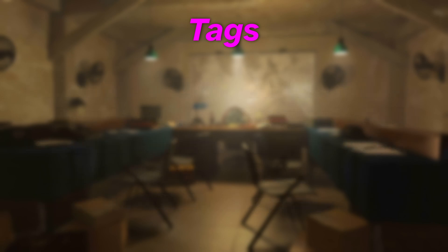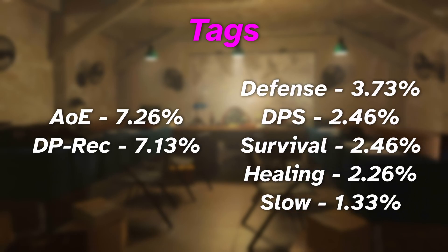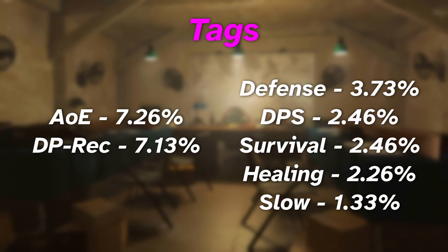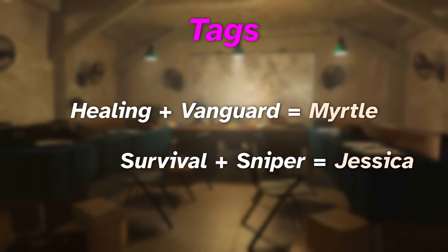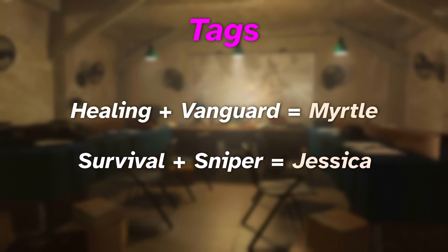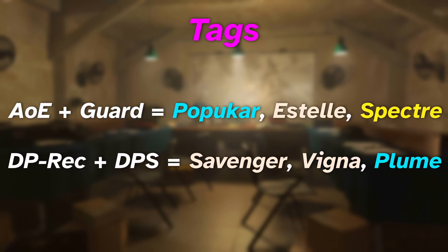Next, affixed tags. Likewise to classes, the tags that didn't guarantee a four-star or higher were seen more often. There's quite a sizable difference in frequency between tags like AoE or DP recovery and tags like survival, healing, and slow. The main contributing factor is that certain combinations can be made with the latter tags to guarantee four-stars, such as healing plus vanguard for Myrtle, or survival plus sniper for Jessica. In comparison, there are no combinations with AoE or DP recovery that straight out guarantee a four-star.